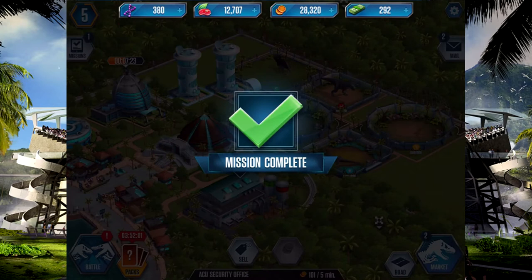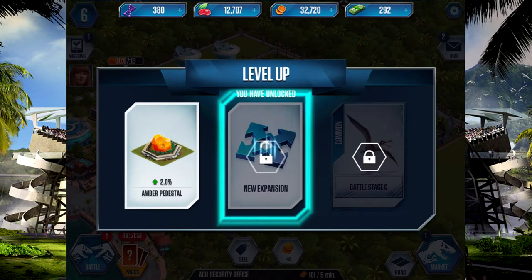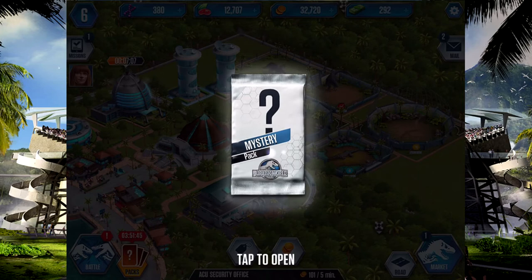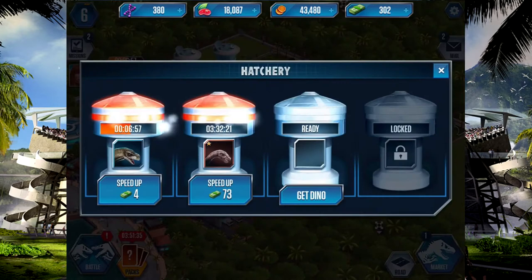There's that mission complete, here we go. I like where this is heading — keep me informed. Rest assured I will, Simon. The park's going well, we're level six — pretty good. We've got Amber pedestal expansion and battle stage against Trapurgonathus I think. What's in the mystery pack? We've got money, bucks, a mission, and food — pretty bad mystery pack to be honest, but whatever. I have six dinosaurs, so that's not too bad.